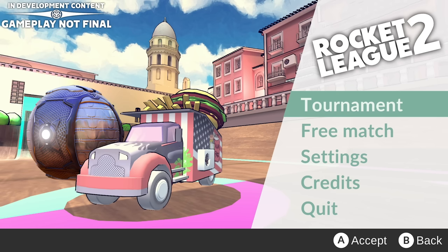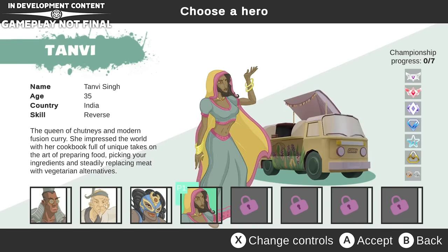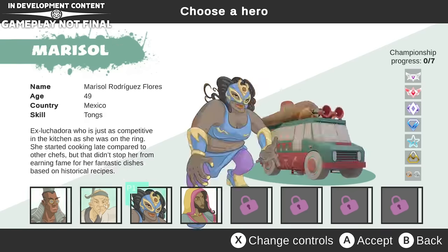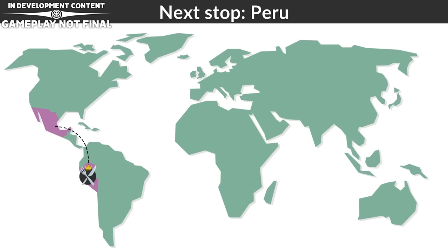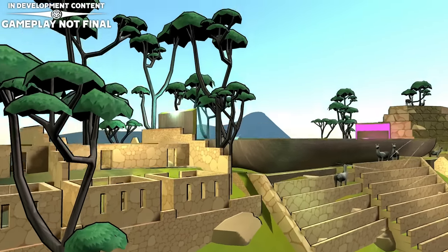Now into the juice — this is the most important part of the game. There's an actual tournament mode with fully funded tournament games and money matches. The championship progress goes from zero to seven, and in each square there's a different rank — bronze all the way up to Supersonic Legend. We're going to make our progress through the championship with our characters. I always want Marisol. It's a solo tournament for now since there aren't many players in the game yet. We're going into Peru.